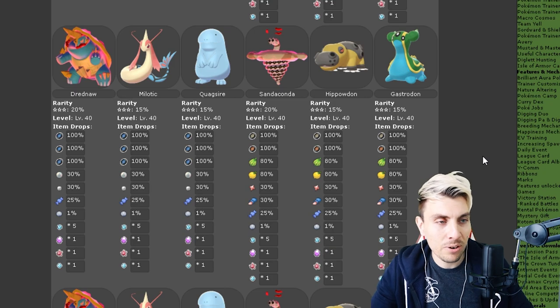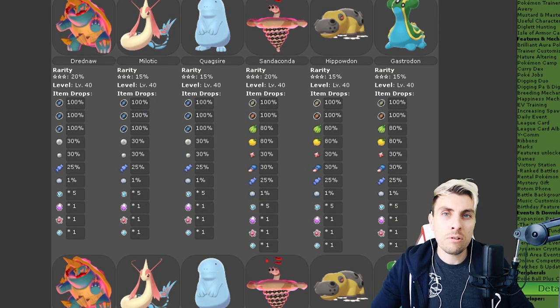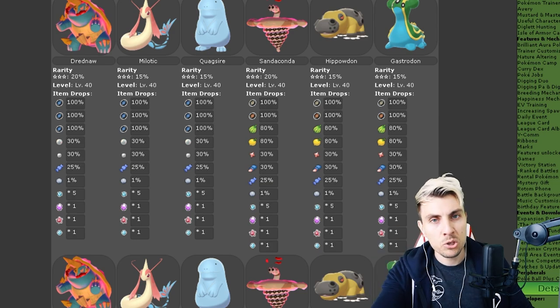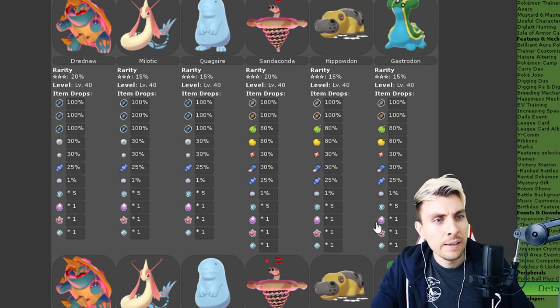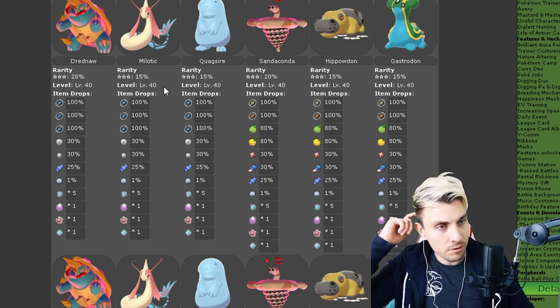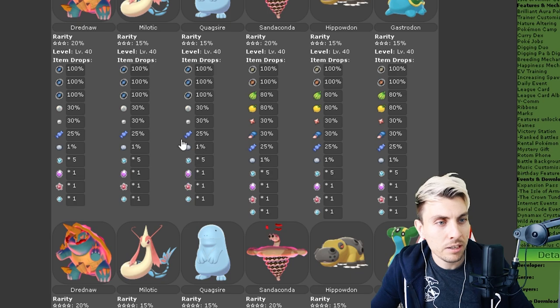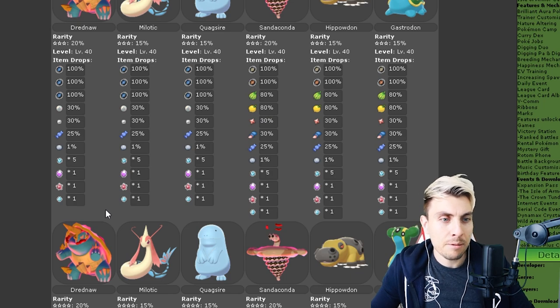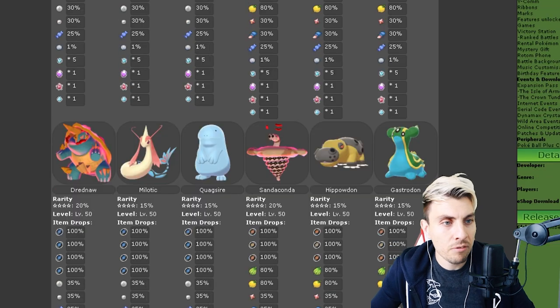Moving on to three-star raids and above — these are going to be for the majority of you that have finished the game and got all eight gym badges. You've got G-Max Drednaw, then Milotic, Quagsire, Sandaconda, Hippowdon, and Gastrodon. Items include bottle caps, rare candies, Dynamax candies, and level-up candies — generic stuff but always handy for training up these Pokemon.